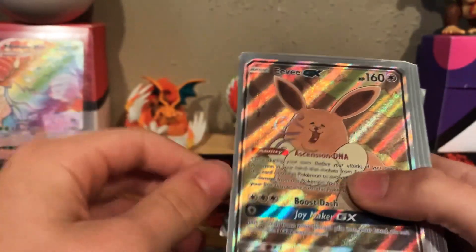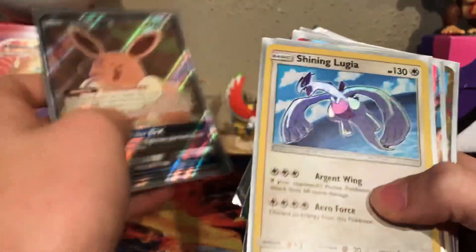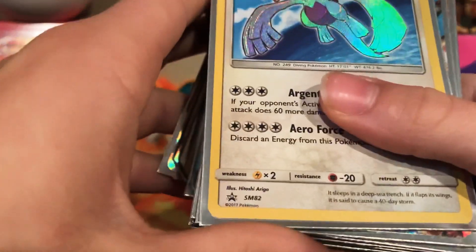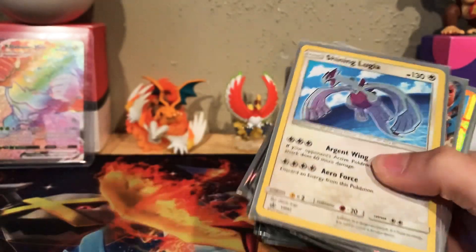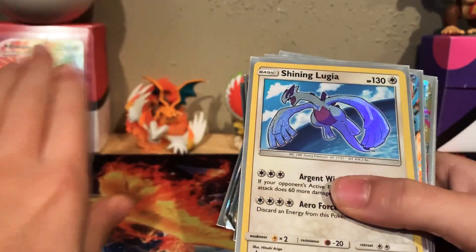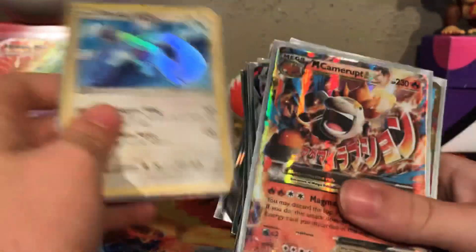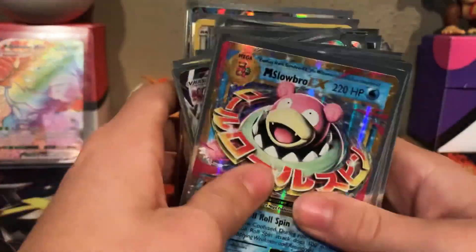This is a really cool card. I just think it's weird because look at the face — it's so weird. Shiny Lugia — I think it's a promo. I don't know from what. It actually might be from the Ho-Oh box. In one video I'm going to do my rarest, most expensive card. Mega Kangaskhan EX — that's another cool one. Mega Slowbro EX.